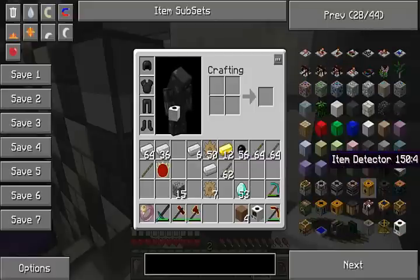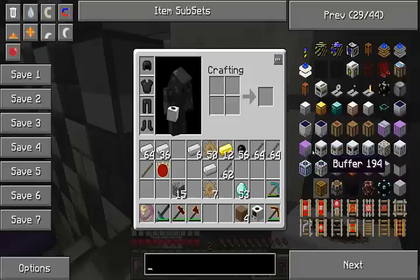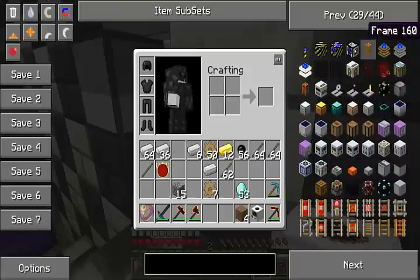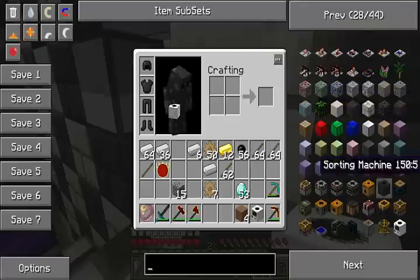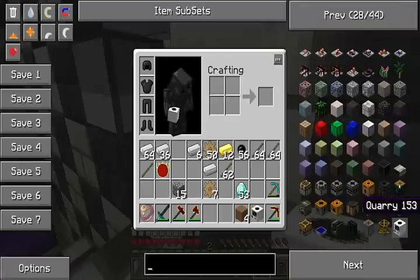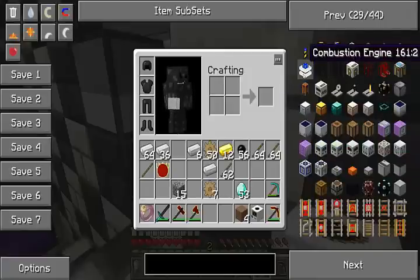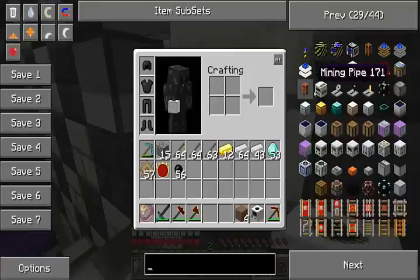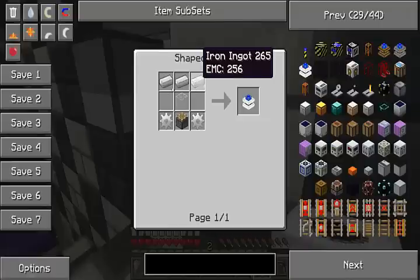Yeah guys, so we got the Quarry done - that's perfect timing. We're in perfect shape right now, a little bit more than perfect shape. Really nothing much more I can ask for. If you guys want to know something that I want - this Quarry, it just means a lot and it will just help. So we need to make this combustion engine as I'm showing you guys right here.